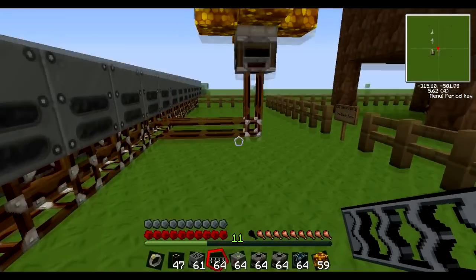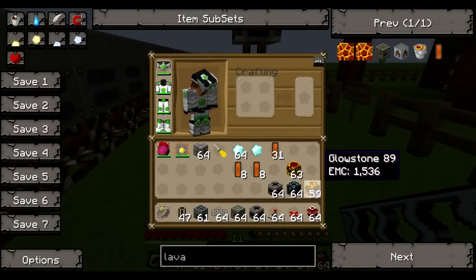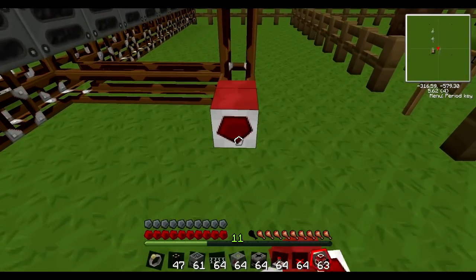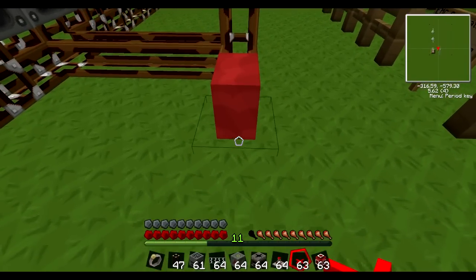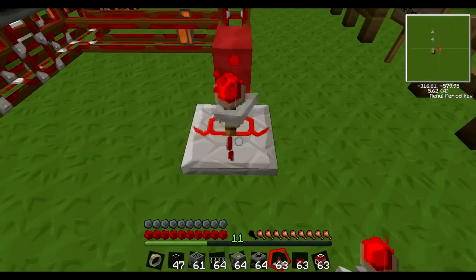But I just used thirty-two to make it go quickly at first. Each geothermal generator holds twenty-four lava cells, then it holds a full stack. So you need a hell of a lot to fill all of them — there are fifteen generators in total, there to charge six MFSUs.